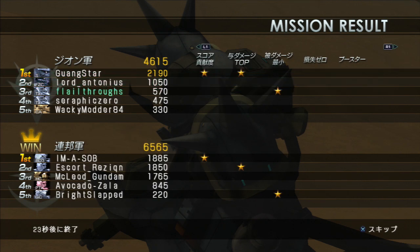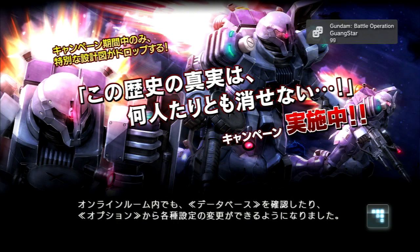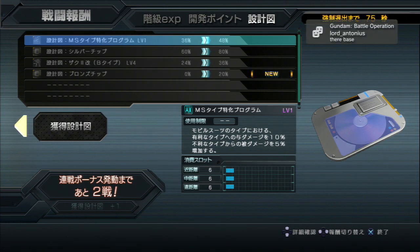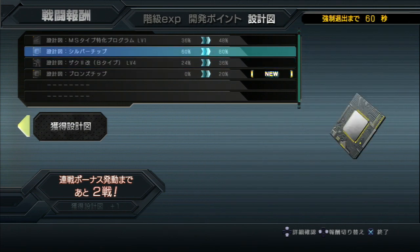I'm gonna give the point to Lord Antonius, because he's had connection problems all night. The Zuda promotion is still going until the first of May — it's a reasonably easy drop to get, I think. I've gotten a lot of it on this account, but almost nothing on my alternate account. The MS type program — I'm not quite sure exactly what it does, I think it changes the damage bonus you get against certain types, but that's all I know. And up to level four of the Zaku Kai B type — that's not bad. The rest is all chips.